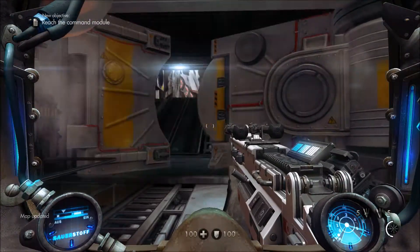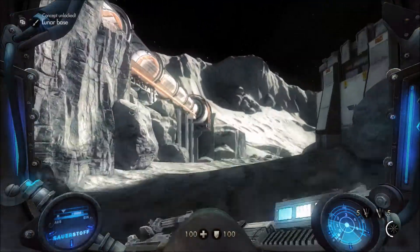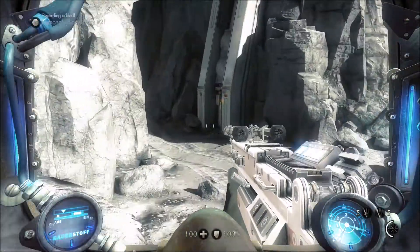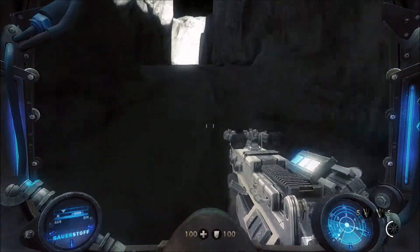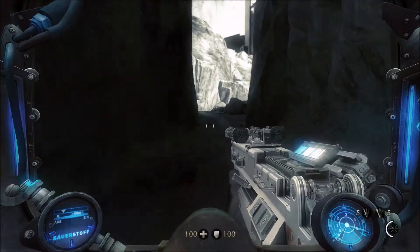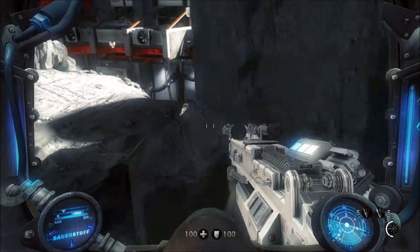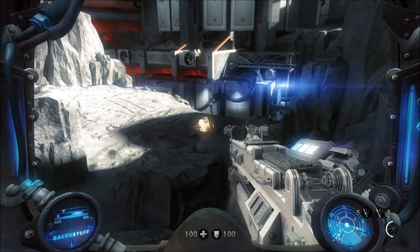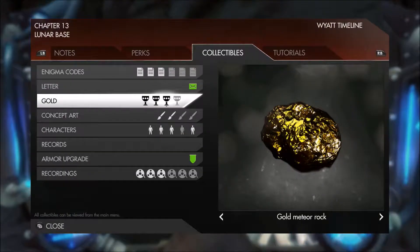We're going to go outside into space — by space I mean onto the lunar surface. We're going to head all the way up here, take an immediate left, then follow this way until we're able to take a right. We're going to jump down right here, and sitting here is a gold meteor rock.